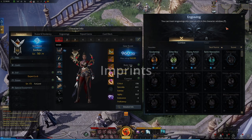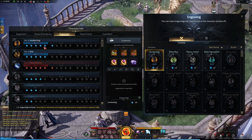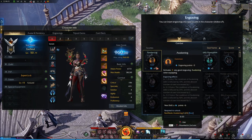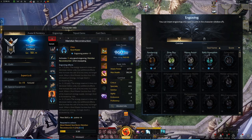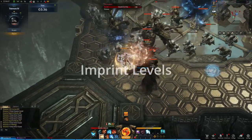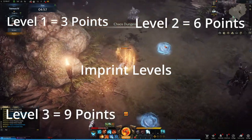Imprints are simply learned engravings. Once you've learned an imprint, you can freely equip it to either one or both imprint slots in your equipment window, directly providing points in the engraving based on the imprint's level. These can be changed for free at any time while not in combat. Imprints have four levels to learn, each increasing the points granted when equipped by three — so a level one imprint applies three points, level two applies six, level three applies nine, and level four applies twelve.